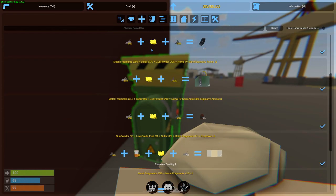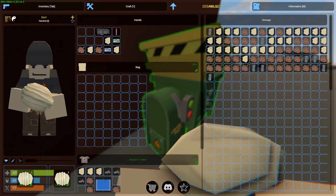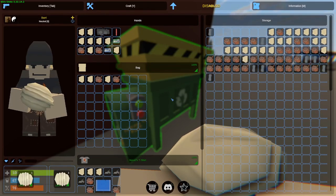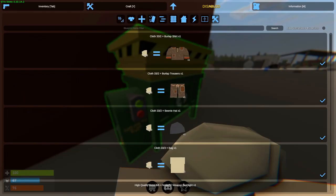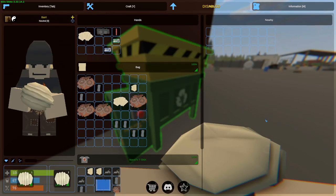Scrap is useful in order to make blueprints. We made ourselves a bag and some pants — now we finally have some storage. I'm going to pick all the items up. If you press comma on the server, everything will go instantly into your inventory, which is something really cool. I actually really like that feature.